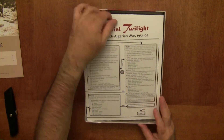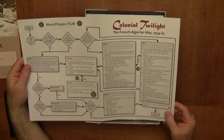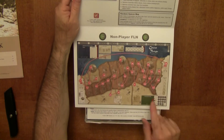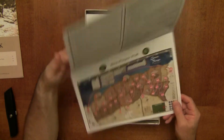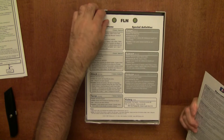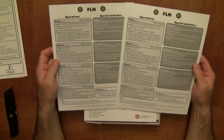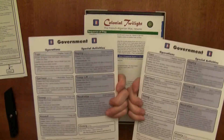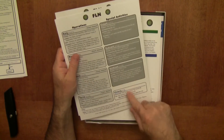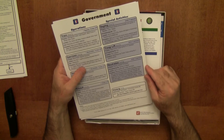Next is the player aid. Non-player FLN — very nice. All non-player stuff here. Here are the operations and special activities for the FLN. There are two of these — one for FLN operations and special activities, and on the back side are the government operations and special activities. And of course, always in the bottom right, are the victory conditions.